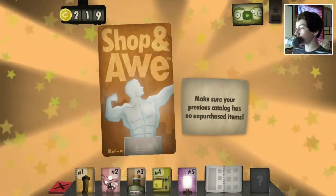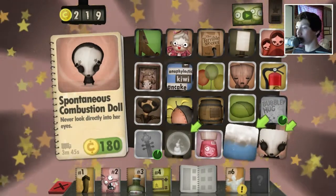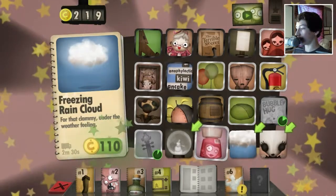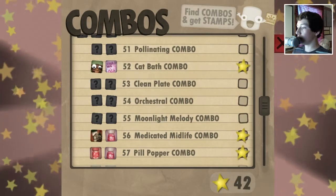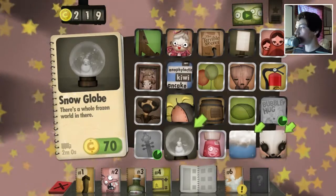Okay, so we need to have no unpurchased items, and then we can do it. Awesome. So - spontaneous combustion doll. That's awesome. Freezing rain cloud. And snow globe. Okay, that's pretty cool. Let's check the combos one more time, though. So we have clean plate, orchestral, moonlight melody. Ooh, orchestral combo. Okay, so probably some other instruments. Let's check real quick.